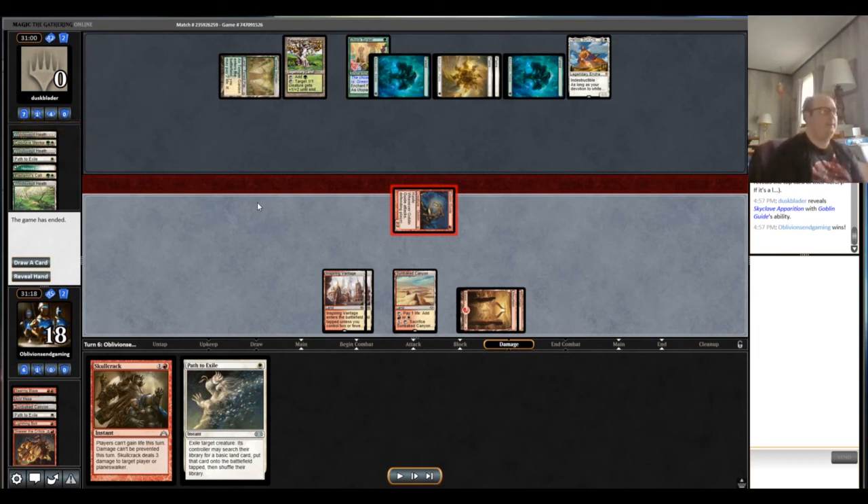We got helped out a bit — looks like our opponent had an iffy six-card keep. But conclave mentor plus Heliod on the play is a very powerful combination. They drew the Collected Company; maybe they were supposed to fetch Spike Feeder to put us at a standoff, but we had more than enough spells to answer it with Skull Crack backup. Whatever they tutored for we would have been able to answer it — barring something with protection from white and red, like Phyrexian Crusader, which a green-white deck certainly isn't playing.